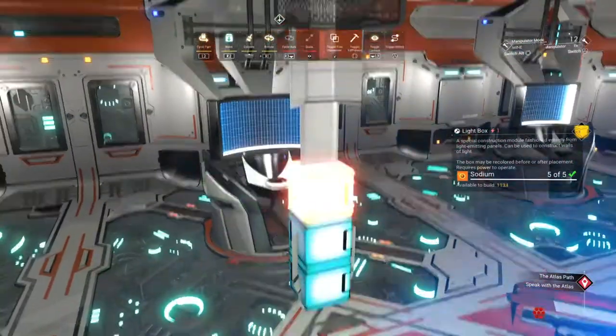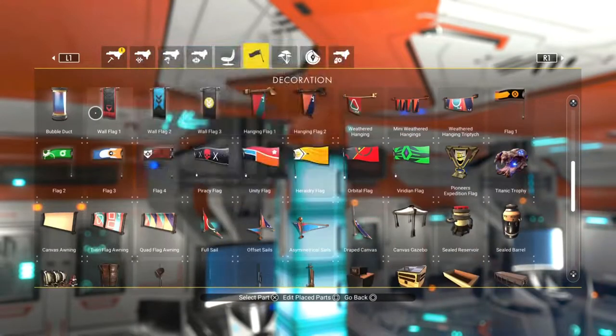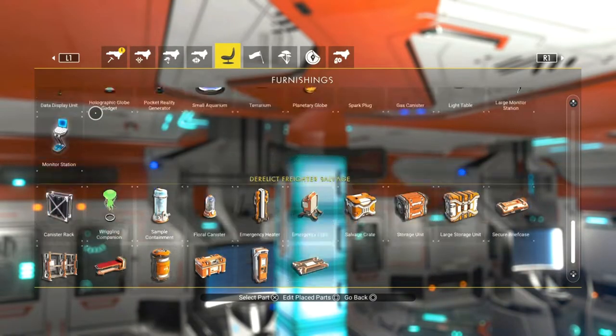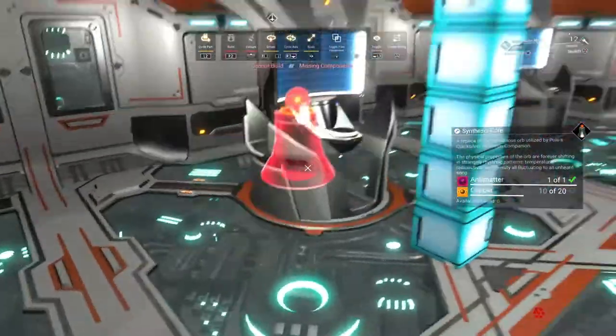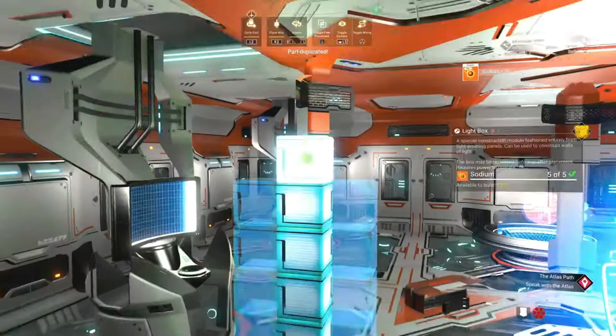The other idea is to use bait and switch to get two bubble vats stacked in the same spot. Just a couple ideas. Let me know in the comments if you've got one.